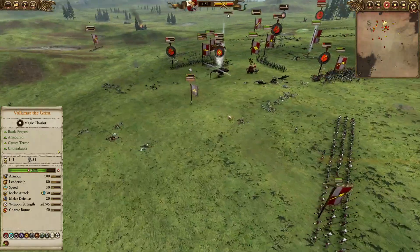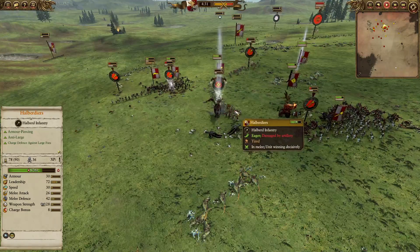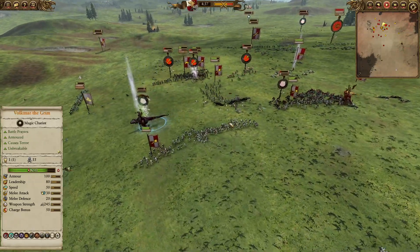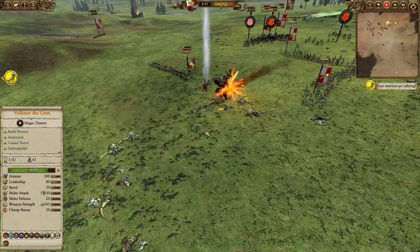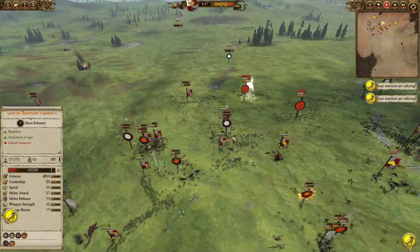We have lost a unit of the Great Cannons, and coming into the pocket is going to be the Saurus Oldblood chasing after Volkmar the Grim. He is going to get caught here by the Halberdiers, but he needs to get away — he's down to 145 HP. Oh no, this could be a Fireball — it is a Fireball! The Saurus Oldblood could go down here. Can he dodge? No — Han Samurai has lost the Saurus Oldblood, and that will be negative 16 leadership faction-wide.